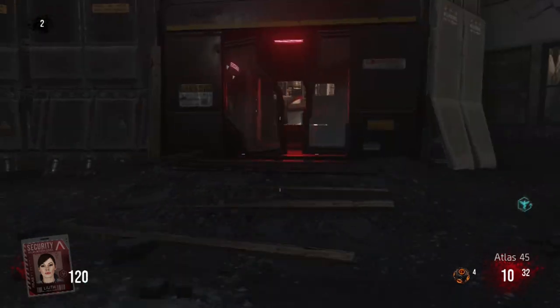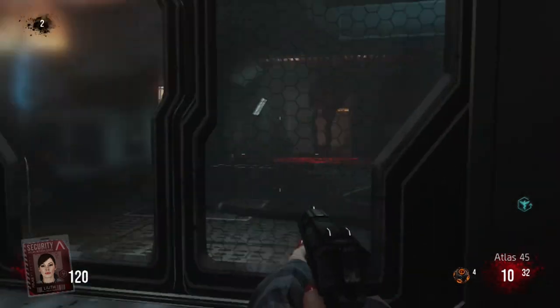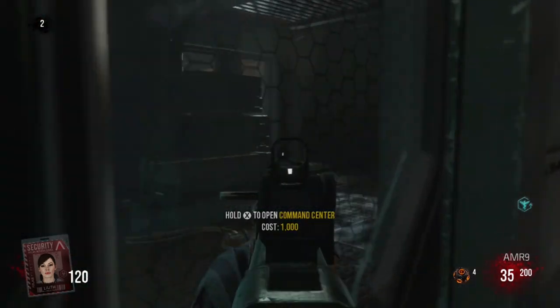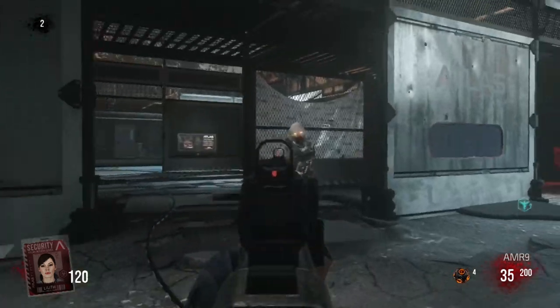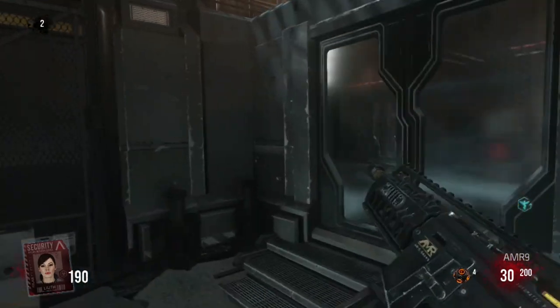Over here there's really not a lot going on. We have another door just straight across here for 1000 points. The only thing in there is just a mystery box location. I didn't bother opening it, because number one, I didn't have the money, but also there's just not a lot going on in there. So that is this first little area.